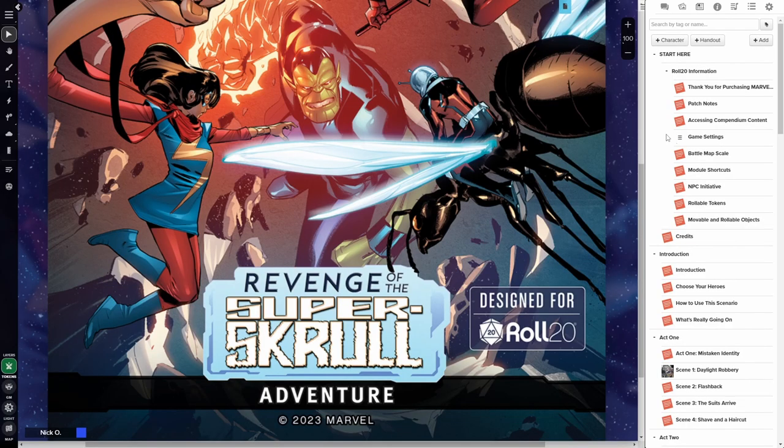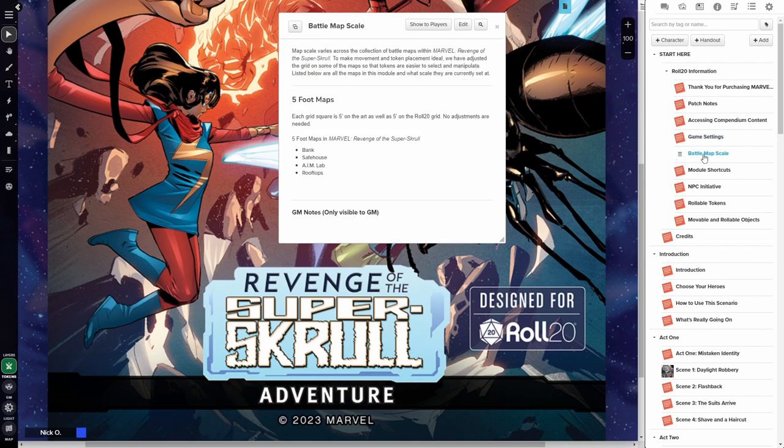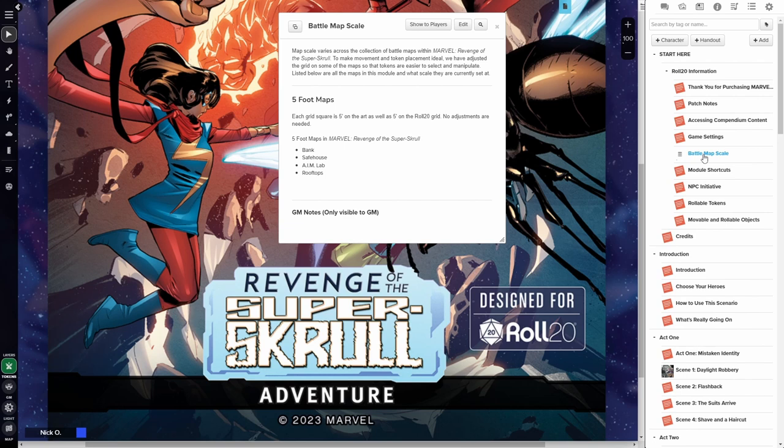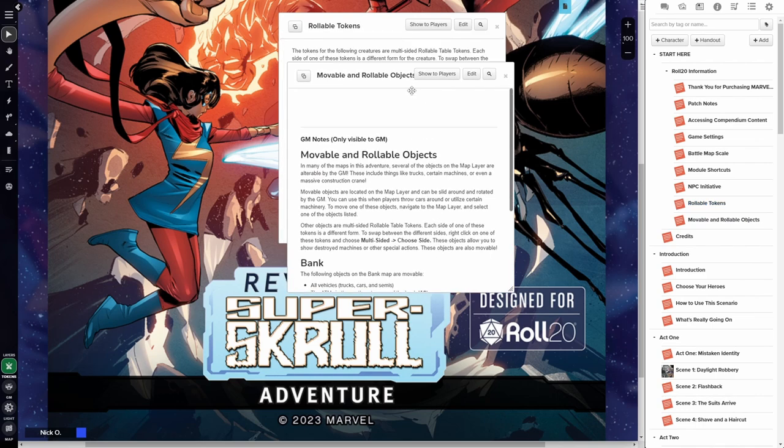Let's start out by walking you through what's included in the module. Under Roll20 information, there are a collection of handouts that give information on some of the behind-the-scenes features. The Game Settings handout talks about dynamic lighting and how tokens are configured. The Battle Map Scale handout lets you know that all the maps are sized to use 5-foot squares. The Module Shortcuts handout lists some keyboard shortcuts that you may find helpful. The two I really want to call attention to are the Rollable Tokens and the Moveable and Rollable Objects handout.